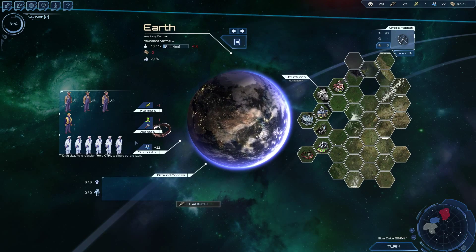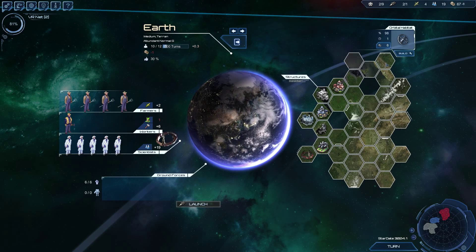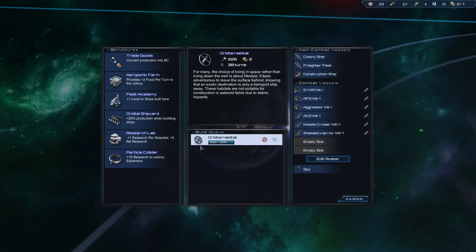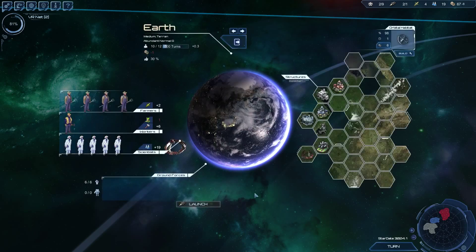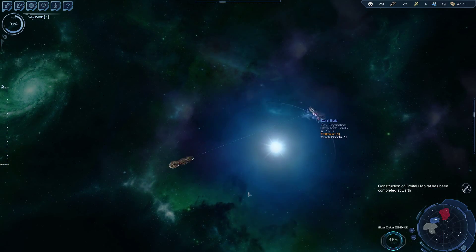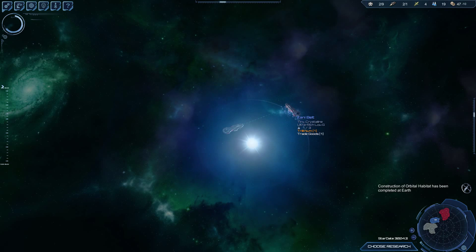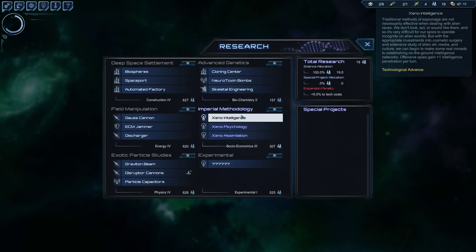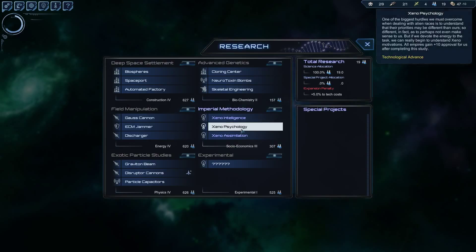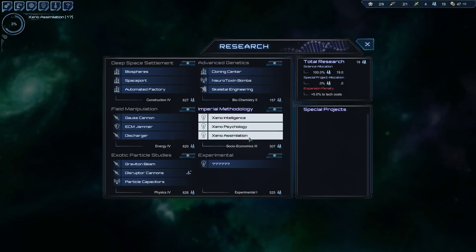Food shortage at Earth? No way. We'll fix that — and now we no longer have a food shortage, though I'm not sure how that started. Sweet — orbital habitat complete. For our next research — psychology gives us approval which is awesome, and assimilation is also very good as it lets you capture stuff.